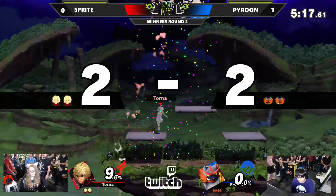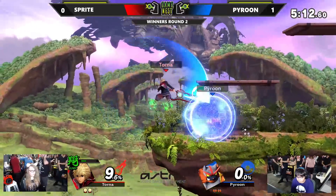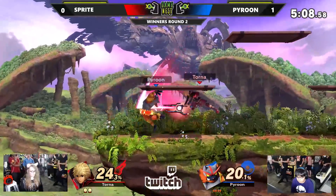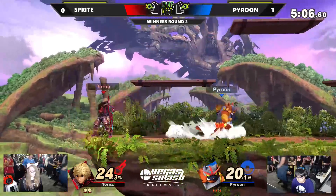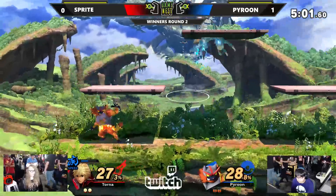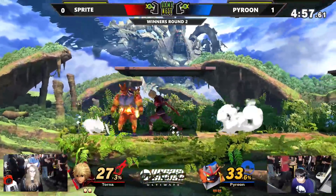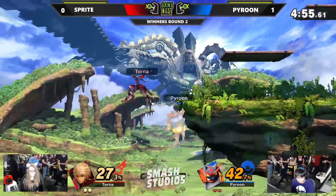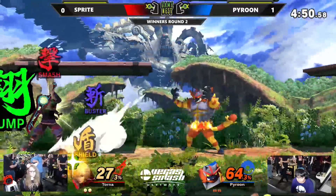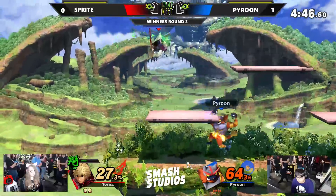Nice catch with the up smash — that scoops all around him. It was just the option to go for it, to even this game up. Pyroon went for a Lariat but since he was turned around, Sprite took the free damage from the backslash. Revenge is on deck — what's he do with it? It looked like he went for a forward smash there. I think his revenge meter is gone, so he wasn't able to get anything off of that revenge charge.